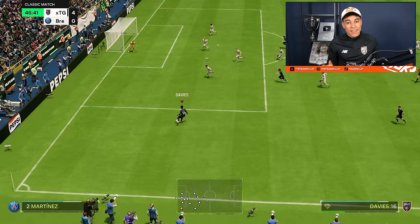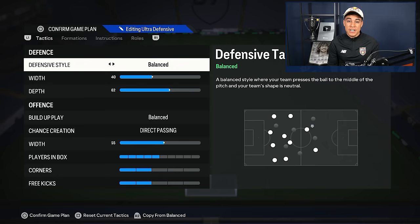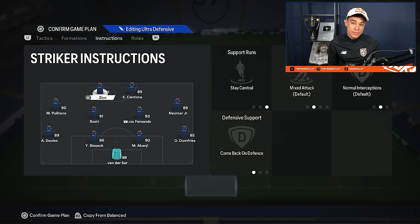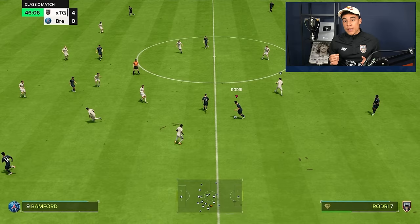Now we're jumping into the more balanced formations. Formation number three is the 4-4-2. It is very well balanced, and your tactics should reflect that: 40 width in defense, depth 62, then in offense balanced direct passing, 55 width, players in the box 5. This formation doesn't need too many changes because it's pretty well balanced by itself.